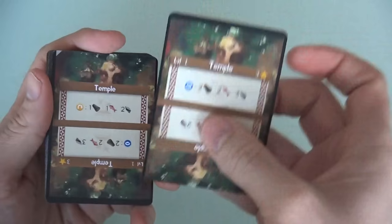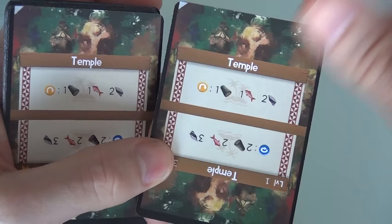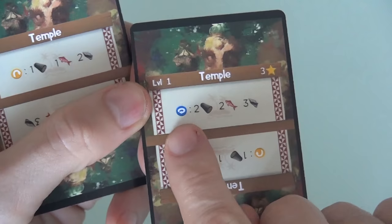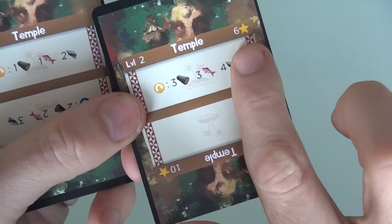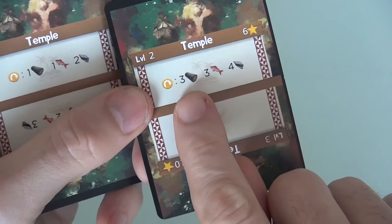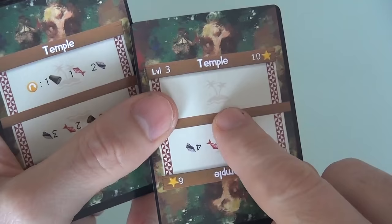In this case I've got two temples, and basically temples at the beginning of the game aren't worth anything, but they are victory point machines. If I upgrade this once by spending one lumber, one fish, and two stone, it will upgrade from a useless temple to a level 1 temple worth three victory points. Later I can spend two lumber, two fish, and two stone to flip it into a level 2 temple worth six points, and finally three lumber, three fish, and four stone to rotate it into a level 3 temple worth ten points.